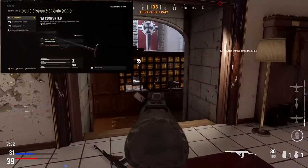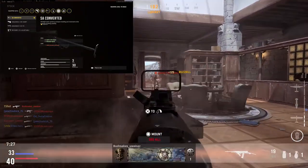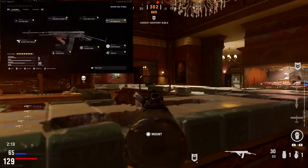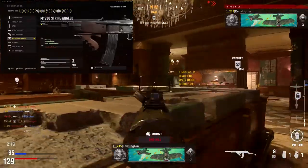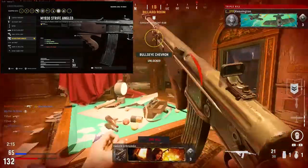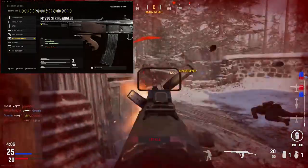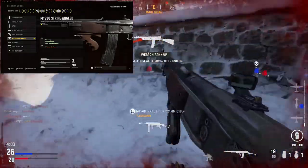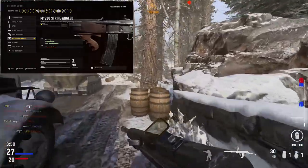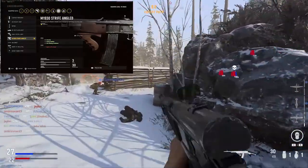For the stock, this is where I'm going to get some of my speed back. I'm running the S8 Converted Stock. It's going to give me plus two sprint to fire speed as well as plus one movement speed, while only taking away one to my initial accuracy and recoil. For the under barrel or front grip, I'm running the M1930 Strife Angled barrel. I think this is the most important attachment on this gun — it's going to give you plus two accuracy, plus one aiming stability, and plus one aim walking steadiness, while only taking away one to your sprint to fire speed. With the sprint to fire speed we gained back from other attachments, having only minus one sprint to fire speed with all those accuracy increases is something you should absolutely take advantage of.